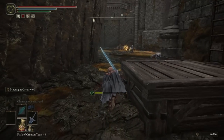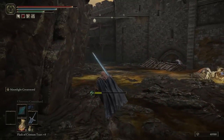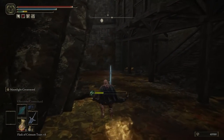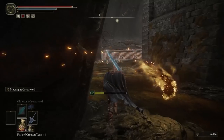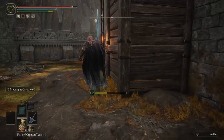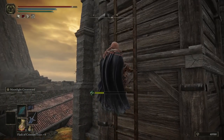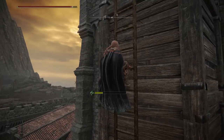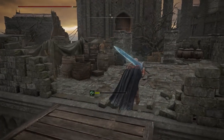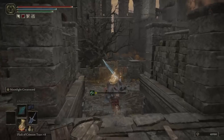Once you take the Site of Grace, you can go down this ladder — we're going to go straight and then take a left where the stairs are. Then we're going to go to the right, and there should be an enemy there — you can kill him and then go up this ladder. There's also a quest item for Millicent you can get in here, which I'll show you. The next Site of Grace is going to be in front of us.